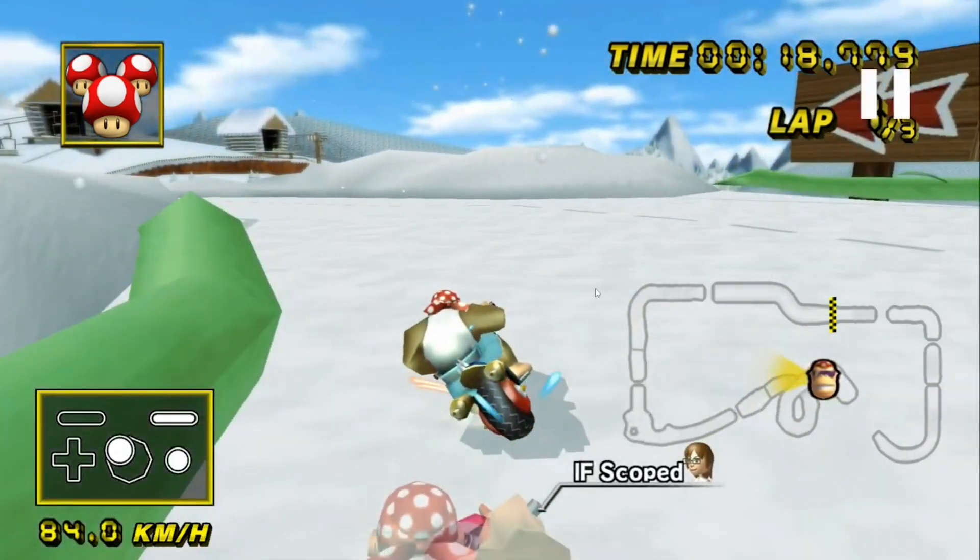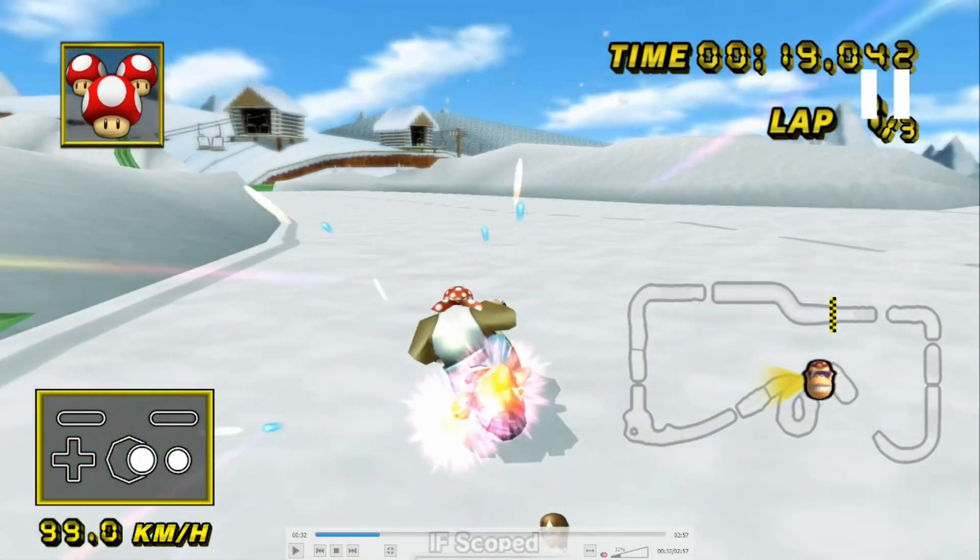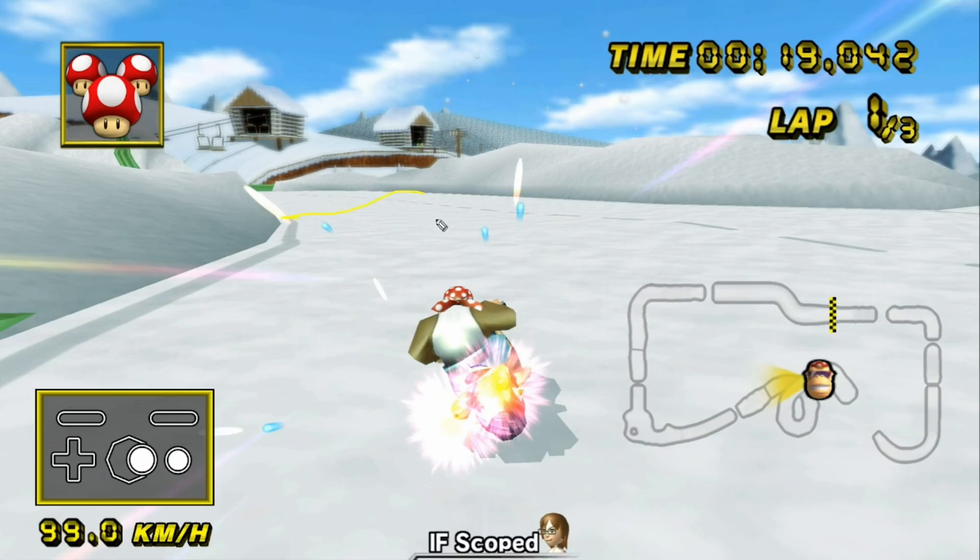And here comes the first hard part of the track, which is the shroomless, and there are a few misconceptions about it. The first being the angle that you have to take it at. Some people will say you need to instantly go wide and then hard drift tight, or that you need to take it later. Here's a little bombshell — the angle you take it at really does not matter.